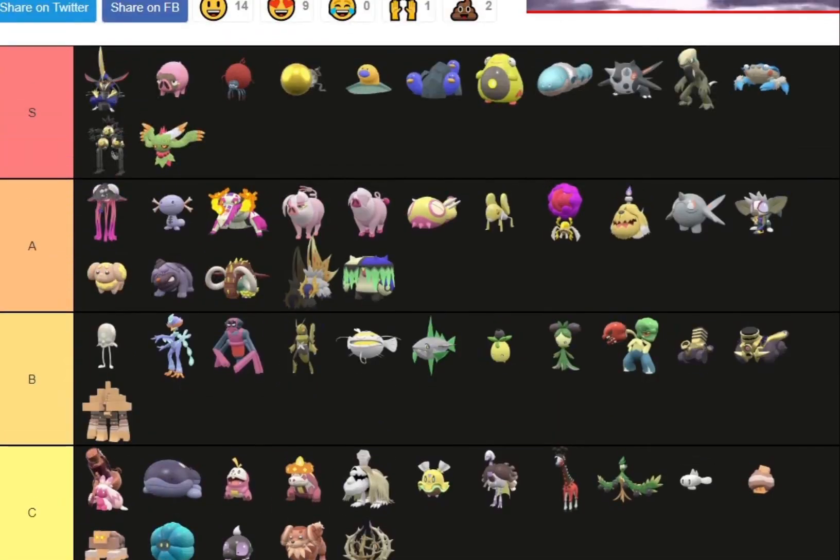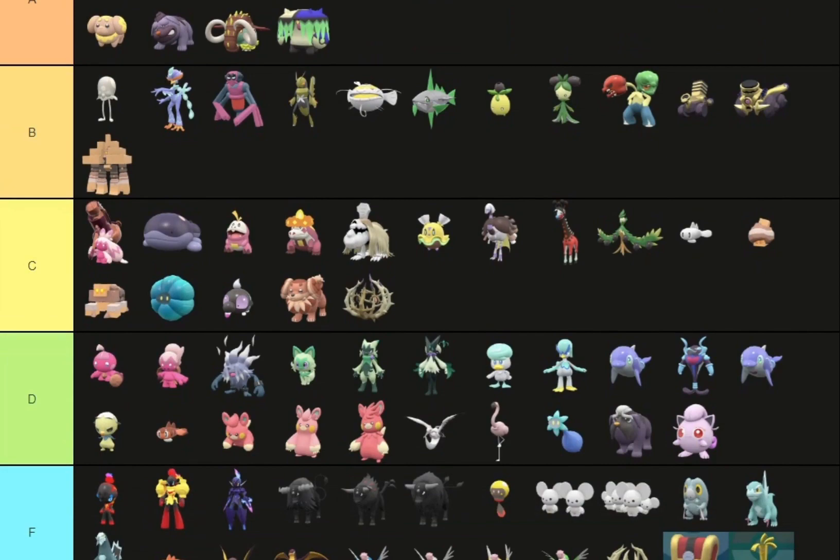Volcarona — another S tier. Regular Volcarona is like really cool. The past Volcarona — the golden wings, the gold around its head. It's just so cool.